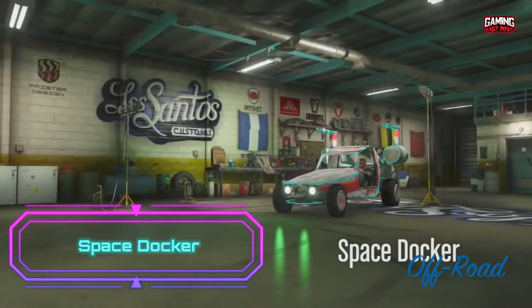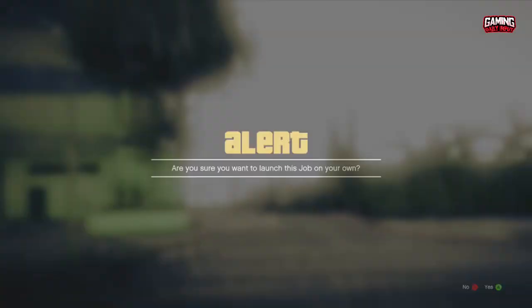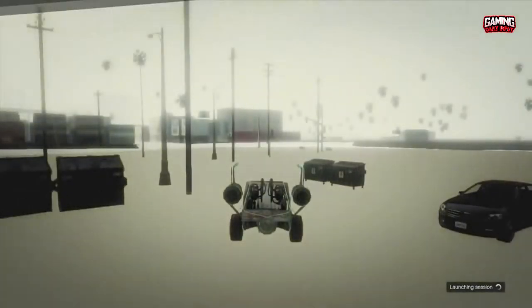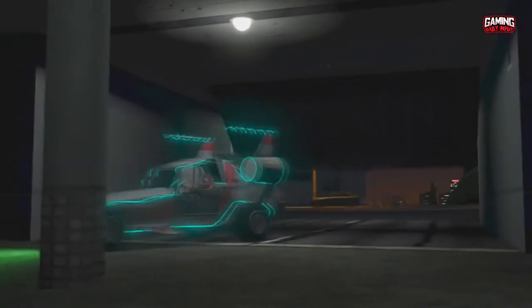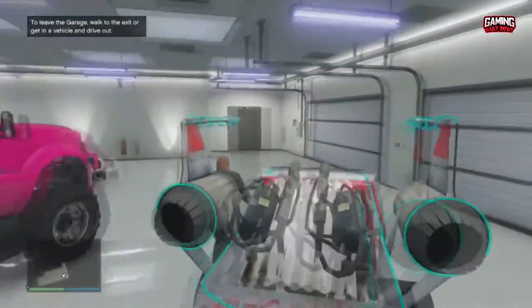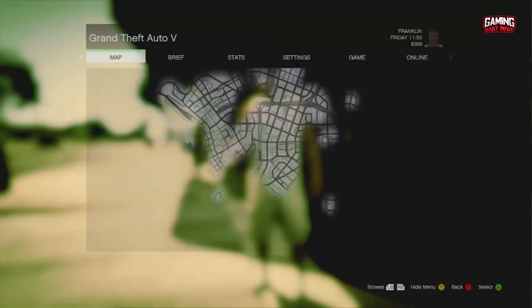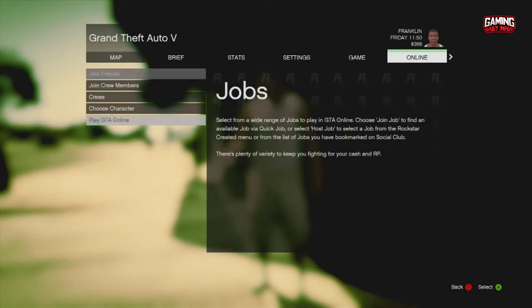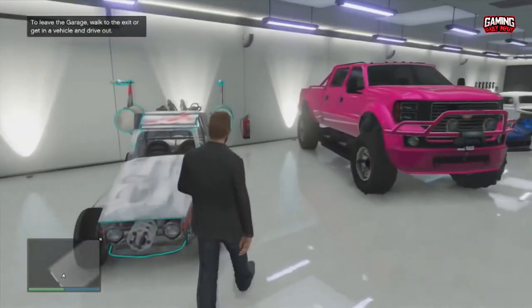Number 4: Space Docker. When you hop into a free roam session in Grand Theft Auto Online, you're inundated with futuristic vehicles like the Oppressor MK2. Rockstar Games added a touch of mystery and mystique to its open-world game with vehicles like the rare Space Docker, available to players willing to grind. If you want the privilege of driving this retro-futuristic buggy, prepare to grind through Arena War to achieve Sponsorship Tier 500 — with game modes like Demolition Derby making it an absolute blast to play.